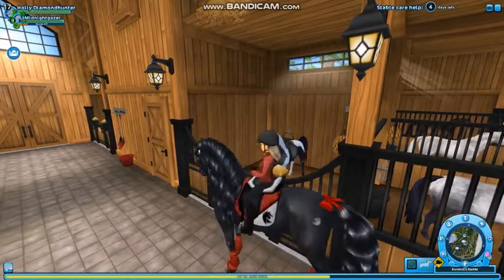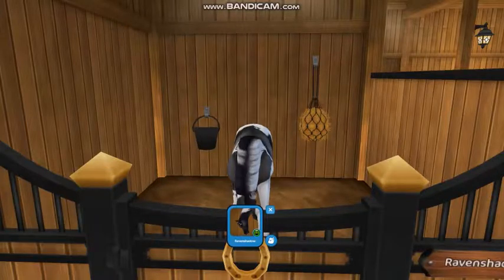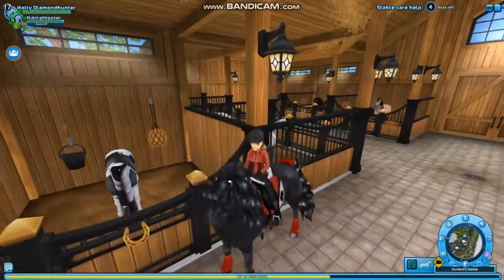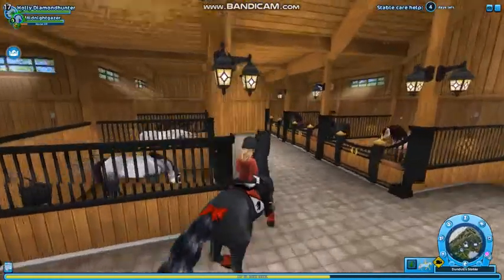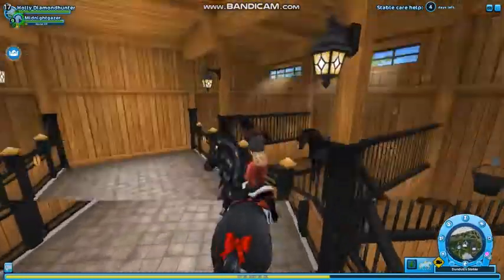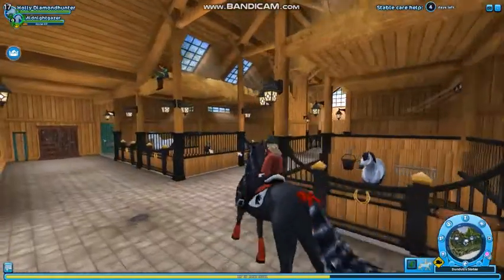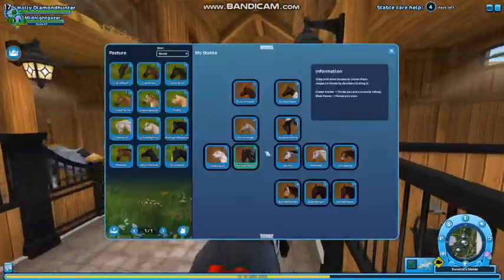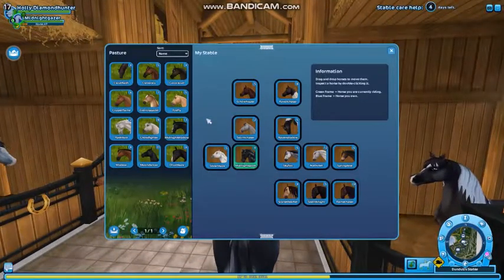My third one is Raven Shadow, my Penta Ravian that I got at Crescent Moon. Silent Night I got at Sage Farm, and my Clystale I got at Paddock Island.